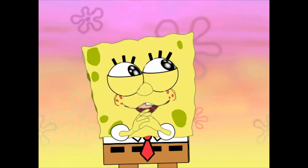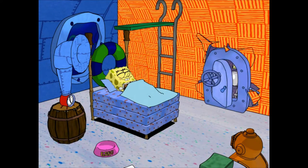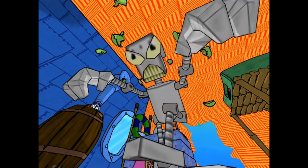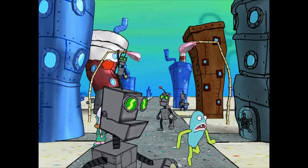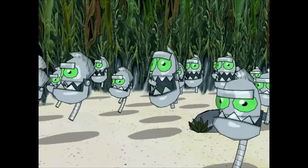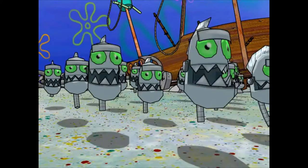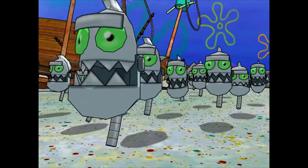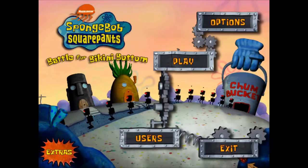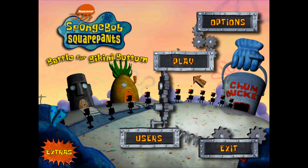Meanwhile, this game only features 5 out of the 13 levels from the original, as they only feature Downtown Bikini Bottom, The Mermelair, Kilt Forest, The Flying Dutchman's Graveyard, and the Chum Bucket Lab. All the other levels — like Bikini Bottom, Jellyfish Fields, Goo Lagoon, Poseidon, Rock Bottom, Sand Mountain, Industrial Park, and SpongeBob Dream — were not featured in the game, which is really unfortunate. I wish they could have had those levels in the game.